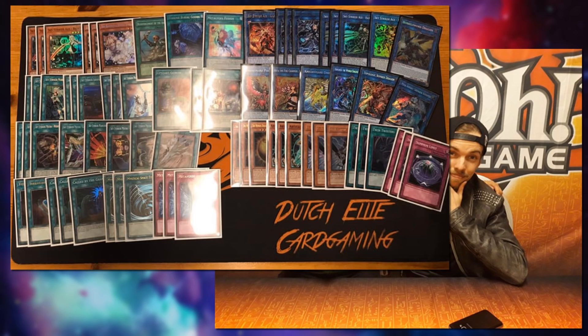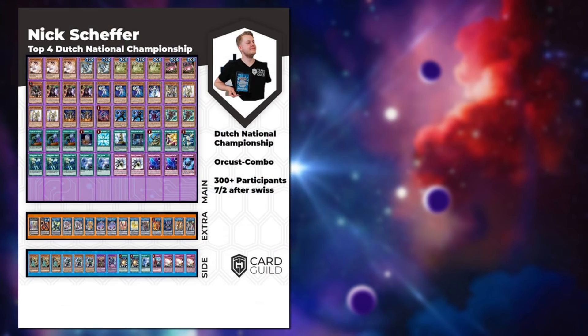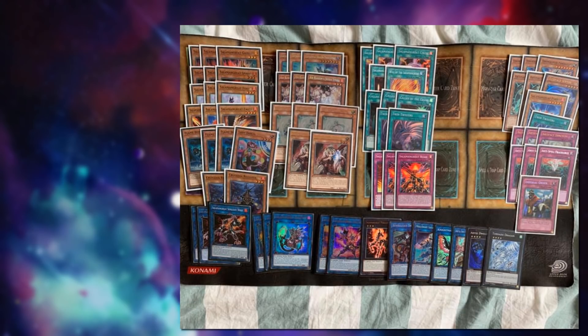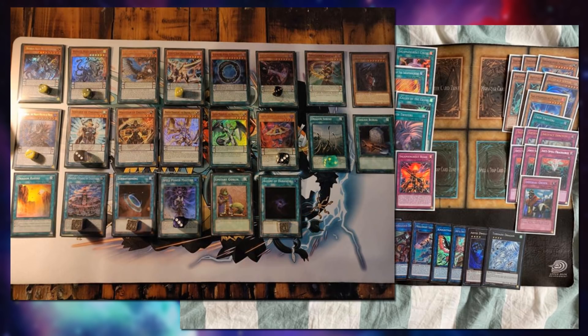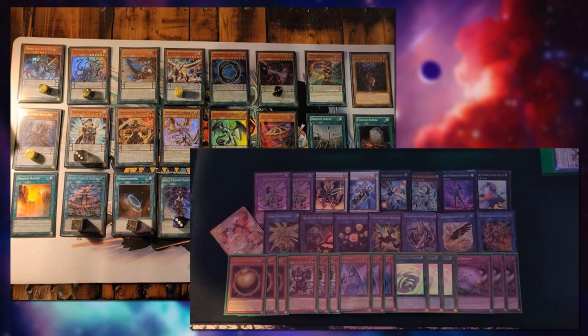Second place should be Salamangreat — shoutouts to Yuri Lansman for getting all these lists. Top four features Nick Schaeffer with 60-card Orcust, running double Climax as well. We also see Salamangreat again in the top 16. Robin went for a full Endymion build — no Pendulum Magicians, just Luster Pendulum, Dragon Ravine, the Dark Worm engine, and Destrudo, which is still very powerful looking at the synchro extra deck.